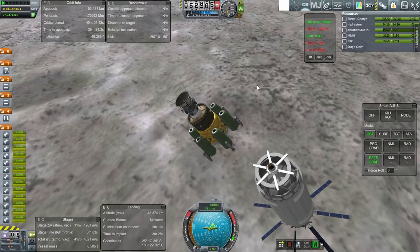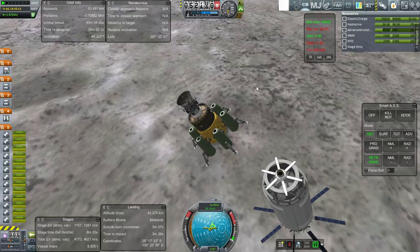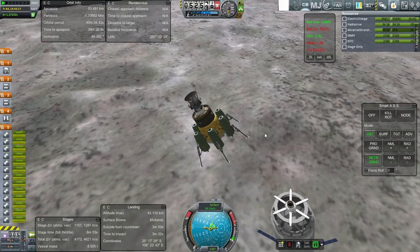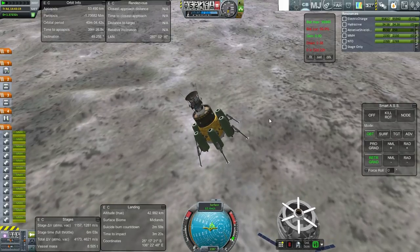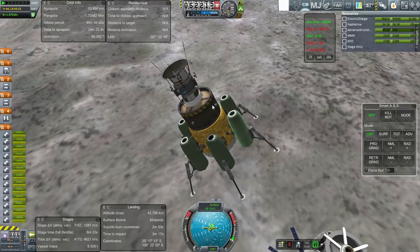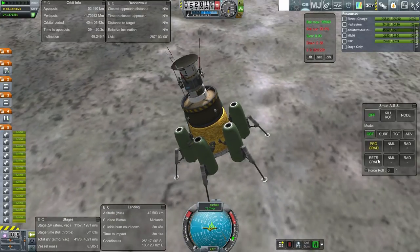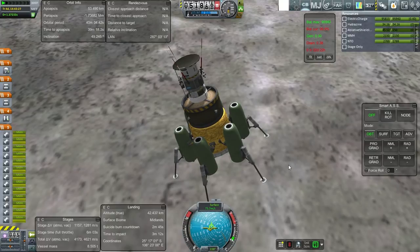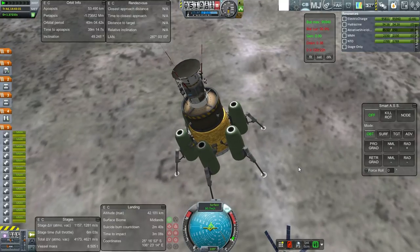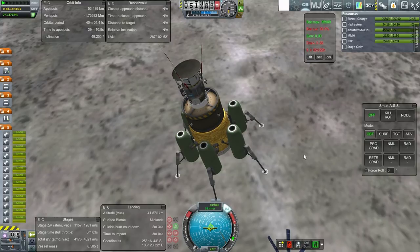Let's get the landing gear down. As expected, I do have the signal delay of 1.3 seconds, but that's only for certain functions. We have a small reaction wheel here — one of those realism overhaul reaction wheels — which, as you can see, if I tell it to go retrograde it doesn't really do much. So we'll probably need RCS on the way down anyway. Signal delay on the SAS — I'll tell it to hold retrograde for now and activate RCS as well.